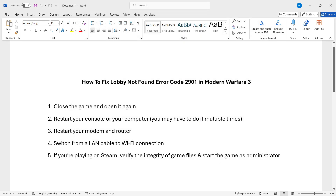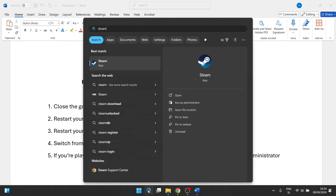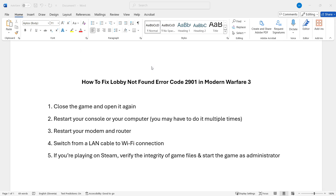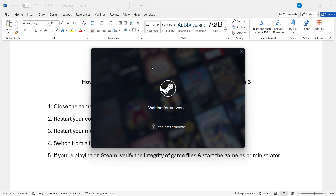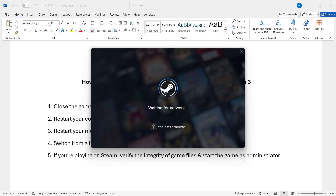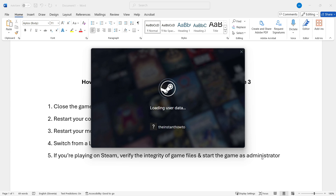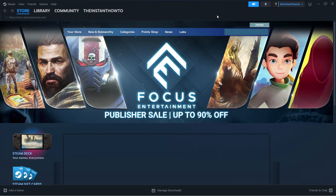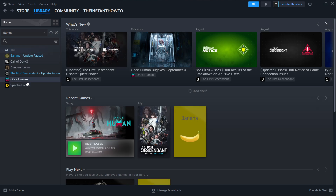Next, look for Steam in your Windows search menu. Right-click it and press Run as Administrator. You may have to enter your admin PIN code if it asks — just do it, nothing bad will happen. Wait for Steam to open up. You've now successfully started Steam as Administrator, and any game you run through your library will open as admin.